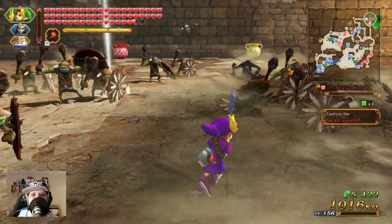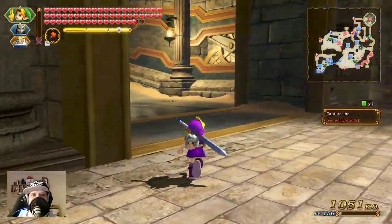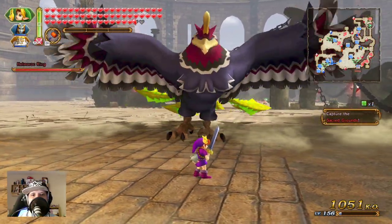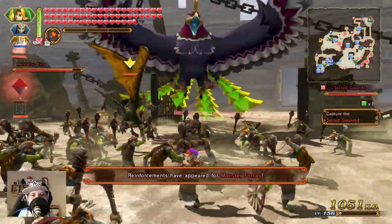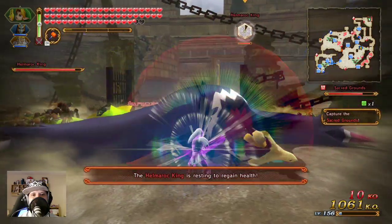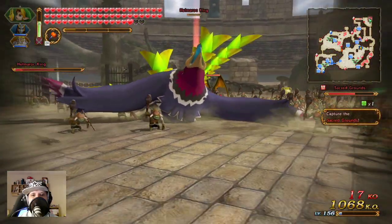I'm not one hundred percent sure — there are so many different layouts for these missions. From where are the enemies? Closed gates, not closed. Sometimes it's really funny when you have a really strong character and can break the bosses. Lana was really low on health points — not good. Let's go here — how far can we go? Not so far.